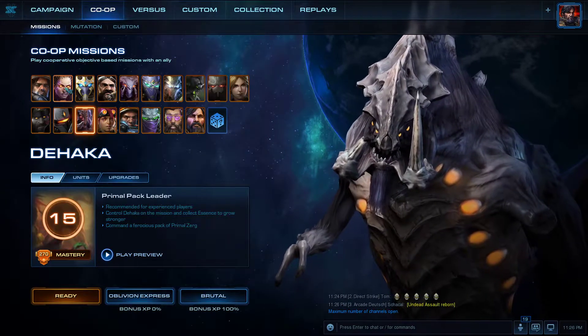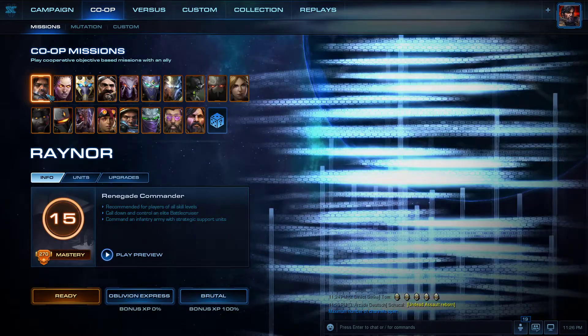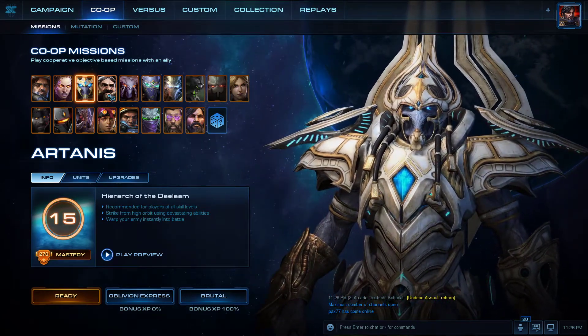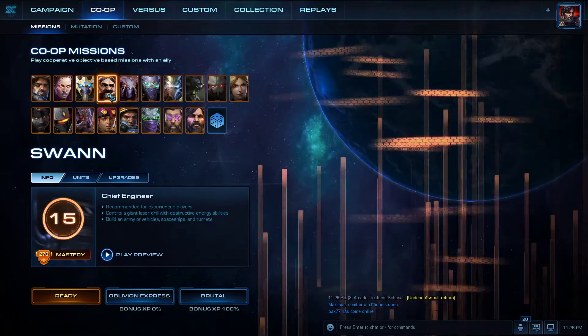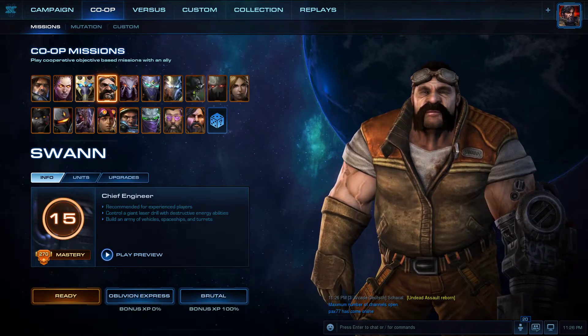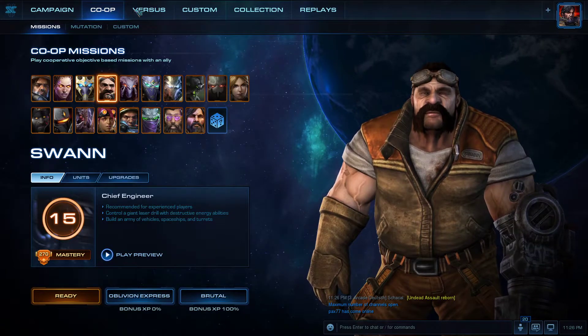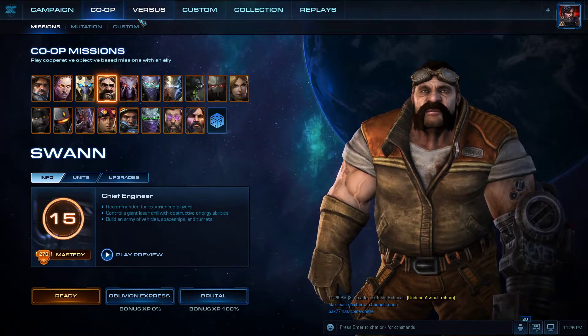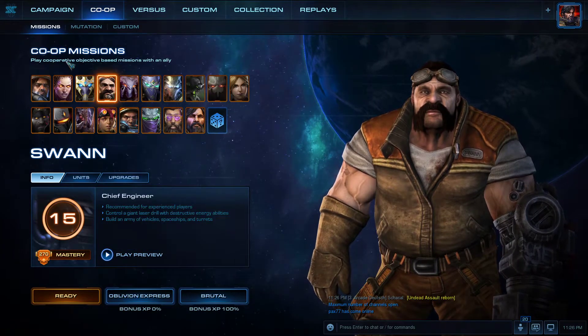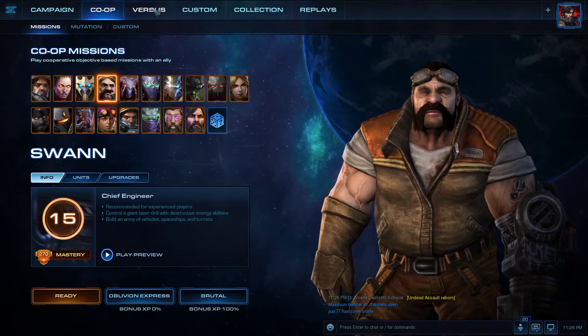You can also play co-op with Raynor, Kerrigan, Artanis, Fenix, and others. I'm not sure about all of them, but I think 3 or 4 are completely free — up to level 15 with mastery fully unlocked. The others you have to buy, but you can still play with them completely fine.